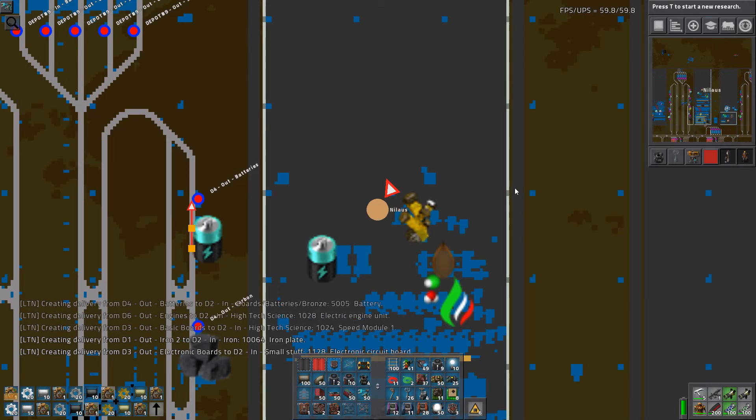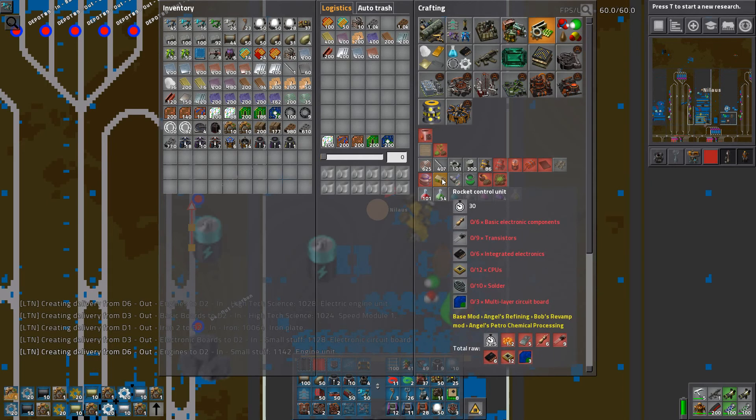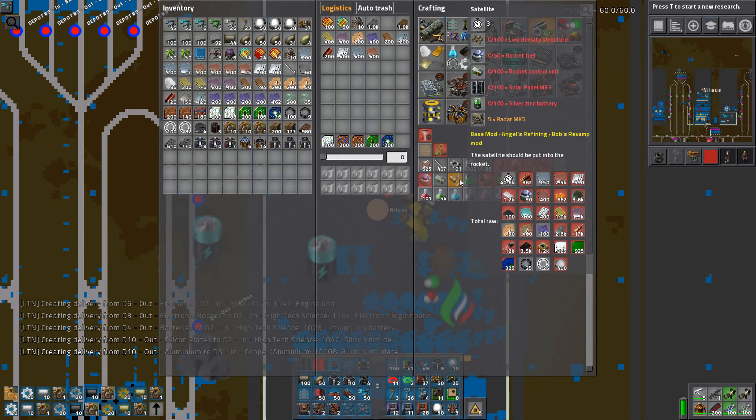Rocket fuel is by far the worst component because it takes all the bad stuff about petrochemicals and just puts it in overdrive. Rocket control unit — not a problem at all. I have all these things produced with full green samplers and full six modules, productivity module mark 8 on it. The satellite requires silver-zinc batteries, which we cannot produce yet, and also solar panel mark 3, which we don't have either.